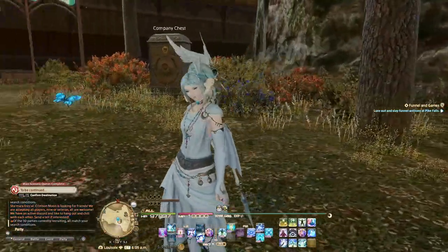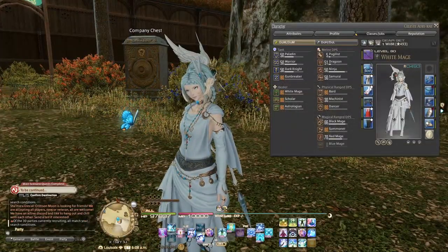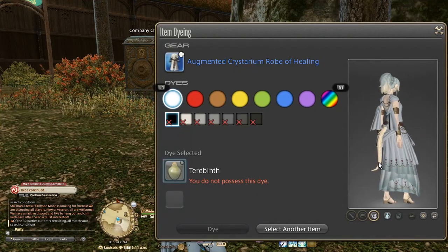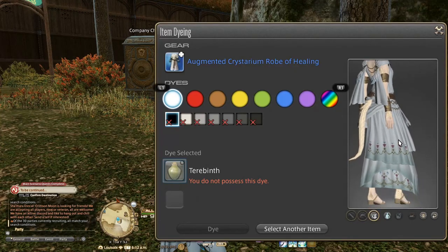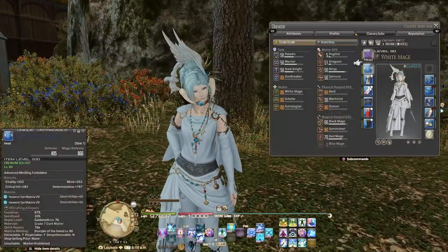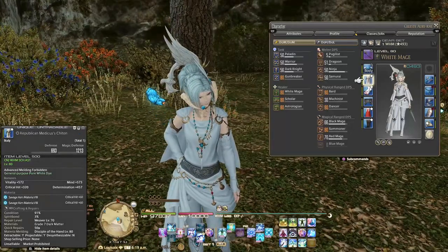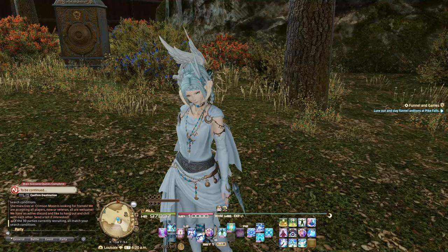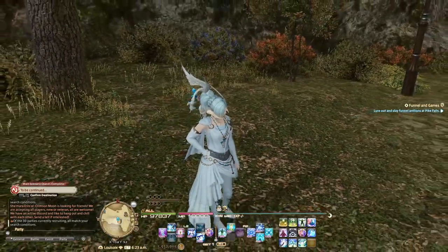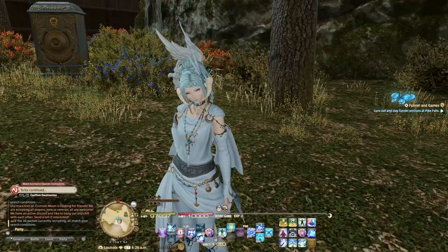This robe is white to begin with, but it's a different kind of white and the base details are coloured. So this is what it looks like undyed — the details are more pronounced and colourful — but I really like it in pure white, it looks really nice and subtle. You get the chest piece by doing PvP, it's the only way to get it. I really hate PvP, I'm bad at PvP, but I swallowed my pride and ran it a few times. I probably got the piece within two or three runs.